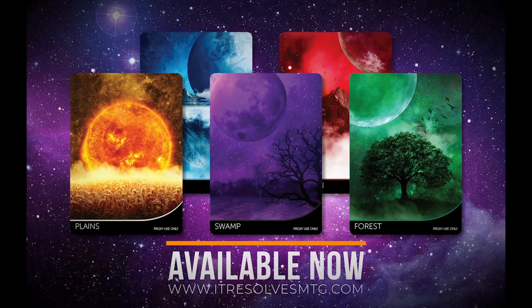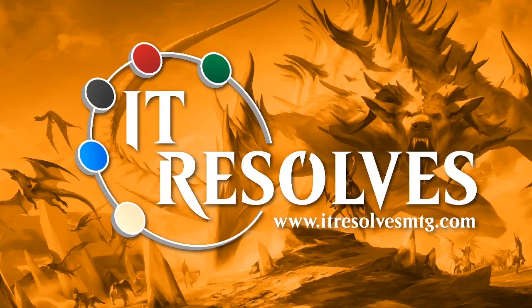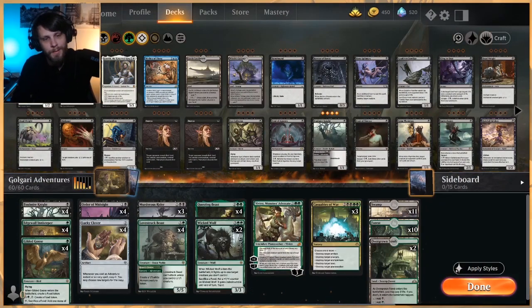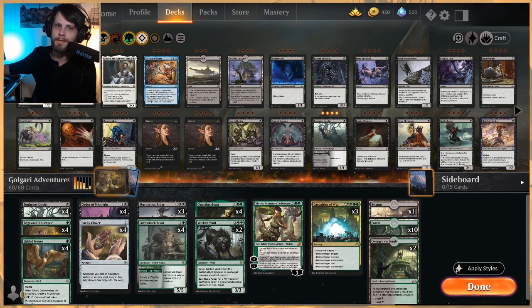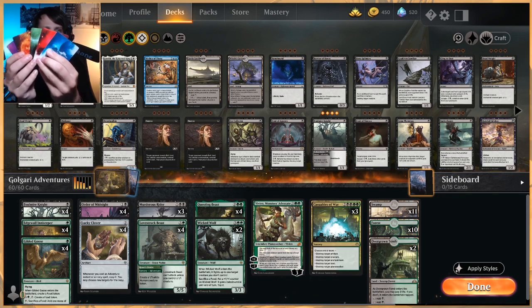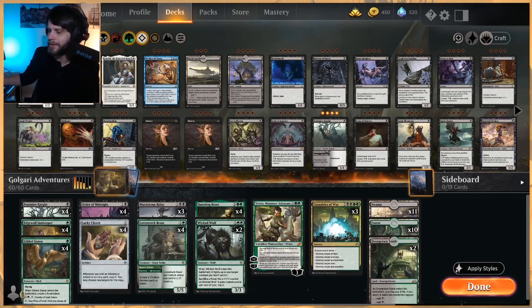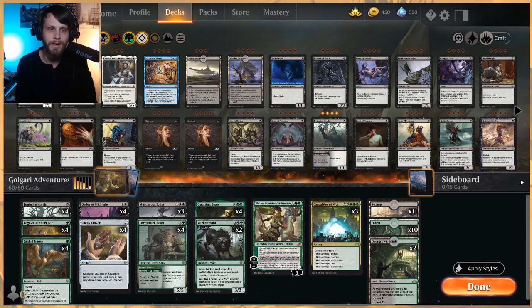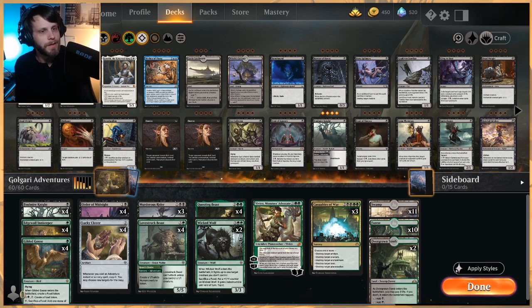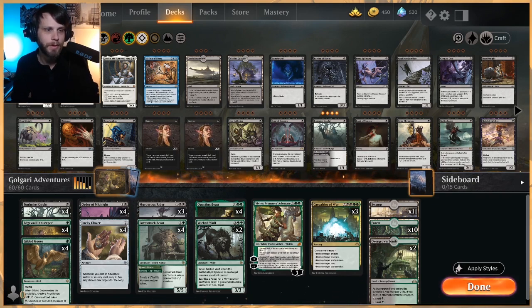Our brand new cycle of basic spacelands is now available for purchase at www.itresolvesmtg.com. We finally have all of our spacelands available — they turned out fantastic. There is our own little custom back on them so we're not infringing on any copyright issues. If you're interested in picking those up, they are on our website right now. You can get the full cycle or individual lands; it's while supplies last but we'll plan on doing a reorder if needed.